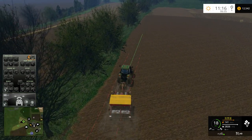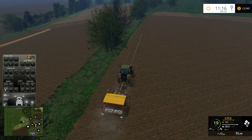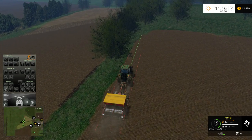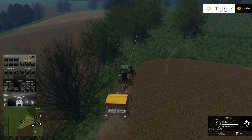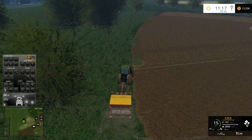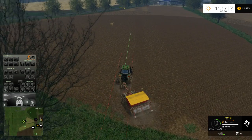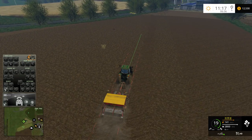I wonder if I turned up the force feedback enough, whether the wheel would turn when I adjust the GPS mod. Right now I have it set to 25% — I think it's center strength. So when I move away from the center, it resists a little bit, which I actually like. It's not a crazy amount, but it feels a bit more realistic. Before it was just really, really light — it didn't even seem like I was driving, so to speak.